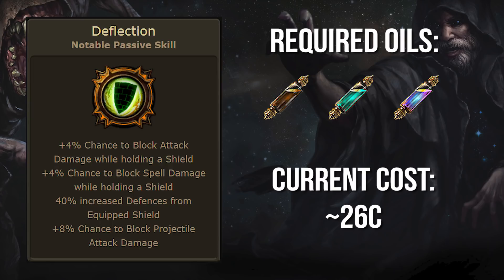If you aren't invested in armor, I honestly think this node is better than Soul of Steel. 4% chance to block attack and spell damage, 8% chance to block projectile attacks, and 40% increased defenses from your equipped shield. This is an especially appealing defensive node for ES-based characters with their huge Titanium Spirit Shields.